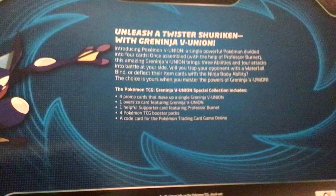The four packs are Evolving Skies, Chilling Reign, Vivid Voltage, and Sword and Shield Base. Just to show that pack real quick — stock art of Greninja. And there's also a helpful Supporter trainer card and a code card.